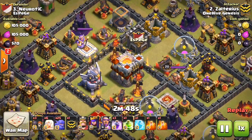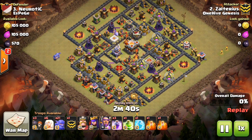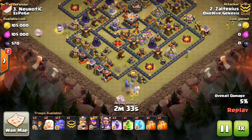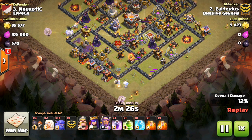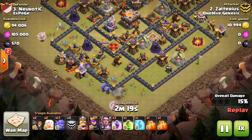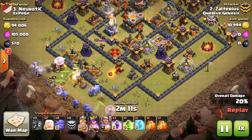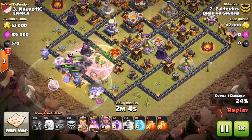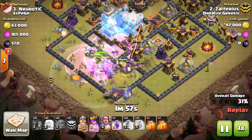Here's the attack by Zoltarius. He's coming in from the bottom left, drops three or four bowlers there and the same at the bottom, using those healers to create the funnel — good job there. A golem goes in to tank, and while it doesn't get a ton of value, it helps because bowlers don't have a lot of HP. Keep in mind that Eagle Artillery targets golems, so having the golem separate from the bowlers helps since the Eagle can do work on bowlers pretty fast.